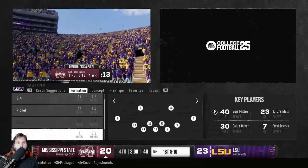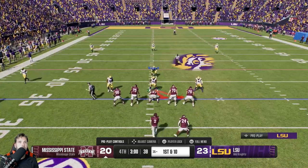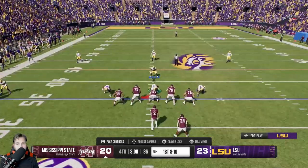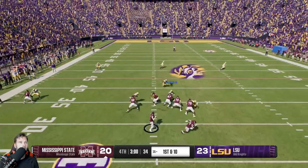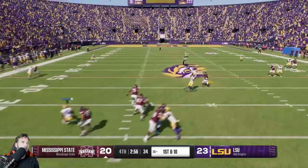The way you're going to do this: go to formation, go to prevent, and you're going to do man three deep. You're going to press everybody up and then guess pass. Your goal is simply to make sure that none of your linemen sack the quarterback.